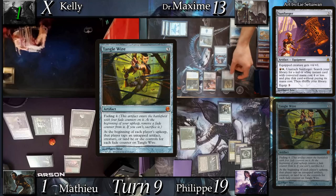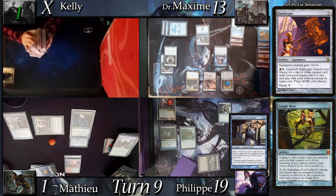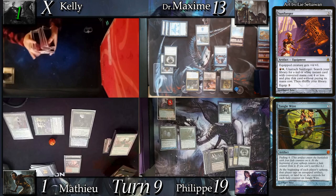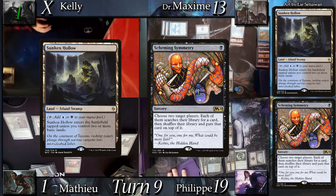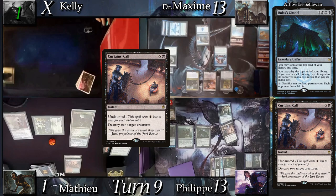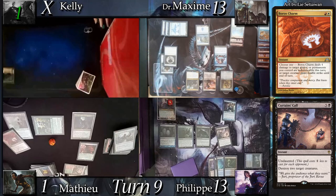At end step I activate the Descendant to reorder the top 3 cards of my library. At my upkeep Tangle Wire forces me to tap 4 permanents — I forget to do so, but we catch the mistake and tap my remaining 4 lands. I land drop Sunken Hollow and cast Scheming Symmetry, giving a tutor to me and Mathieu. I cast Bolas's Citadel, then cast the card I tutored for, Curtain's Call, paying 6 life. In reaction Mathieu equips the Sunforger to cast Boros Charm, granting Indestructible to all his creatures. Disappointed, I cast No Mercy from the top of my Citadel and hit a land, then pass.